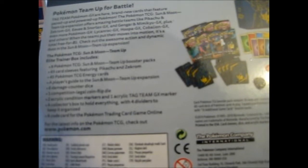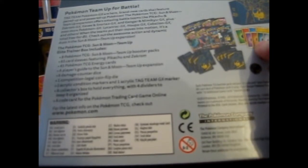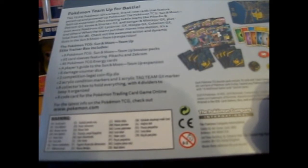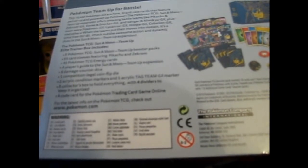Check out the awesome action and dynamic duos in the Sun and Moon Team-Up expansion. In this box, as you can see in this picture, you've got eight booster packs, 65 card sleeves featuring Zekrom and Pikachu, 45 energy cards, six damage counters, a player's guide, dice, damage counter dice, one competition-legal flip coin die, two acrylic condition markers, and one acrylic Tag Team GX marker.